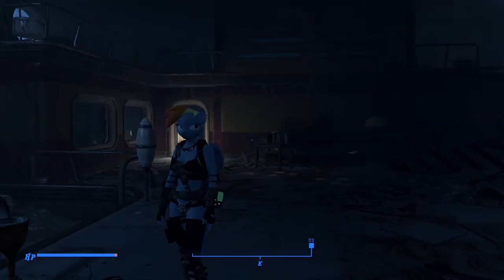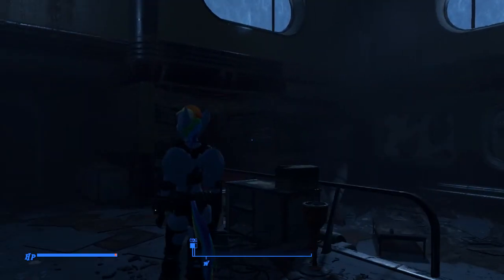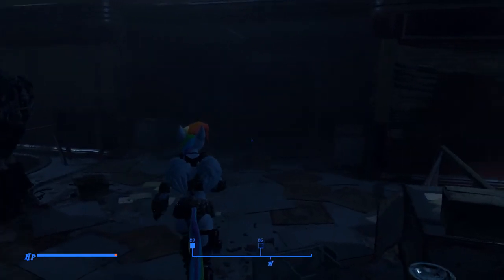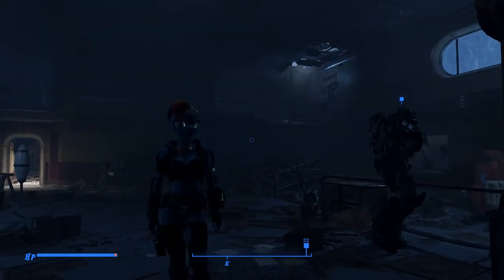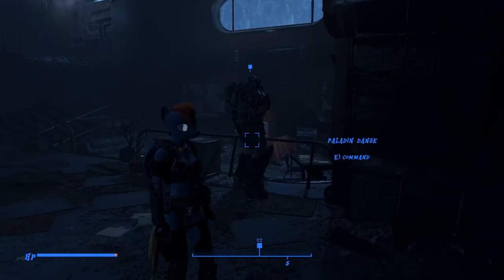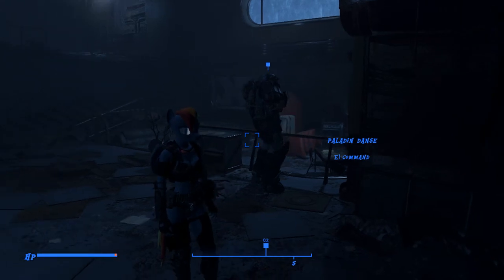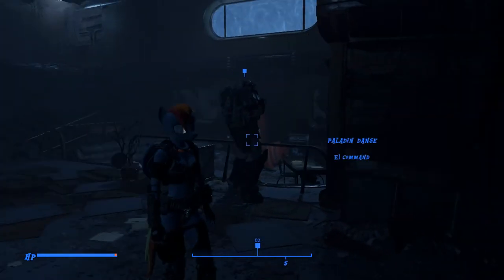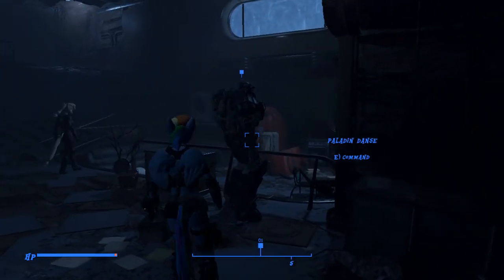Hello everyone, it's SuperNineTalesy here again, and welcome back to Fallout 4 on the PC. Last episode, we were trying to help out the Dark Brotherhood to figure out this Corsair chip, and we were taking a long walk with Paladin Danse, because he walks at a whopping quarter mile per hour. So we called the episode a little short, and this one we're continuing on at ArcJet Systems to see what we can do.